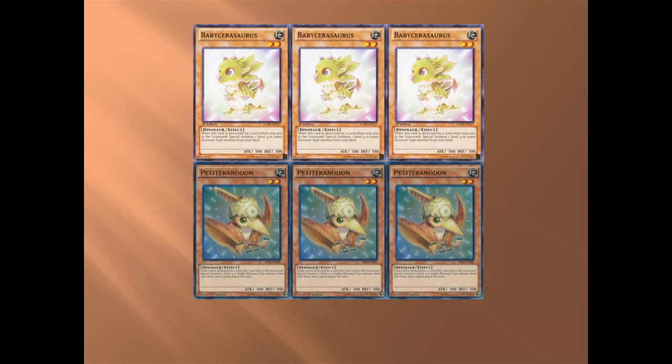Next one is Baby Dinosaur — there's no real need for explanation, it's standard. One thing I do want to explain is the difference between Baby Dinosaur and Petiteranodon: when you want to get something that is a level four and you can't attack with it, go with Petiteranodon. Your Baby Dinosaur is always better, so try to get rid of your Petiteranodon before your Baby Dinosaurs.